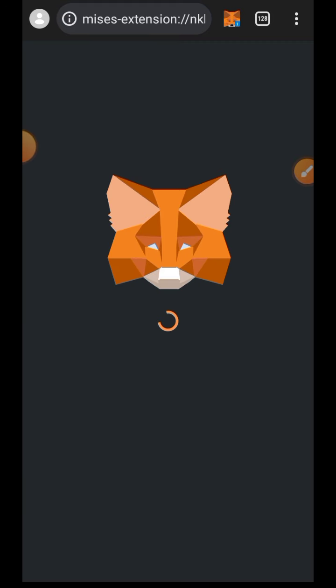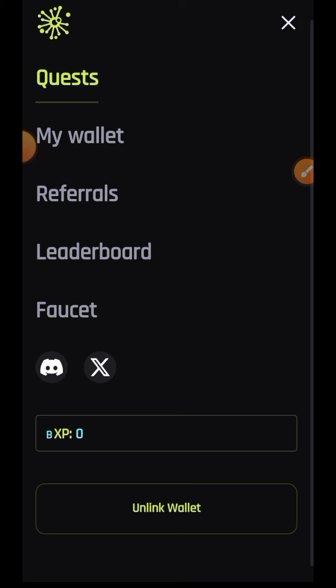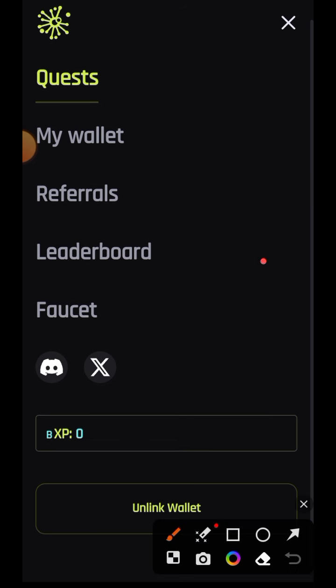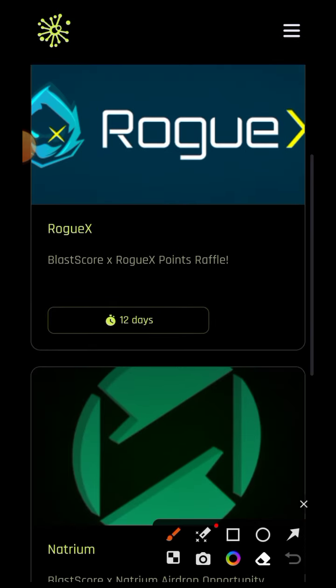After successfully connecting your wallet, we want to go ahead and participate in the available quests on the website. Tap on Quest or simply go back to the home page — you'll find quests there. I currently have zero BXP, and when you complete each quest you are going to get 10 BXP. We are going to start with Rogue X.